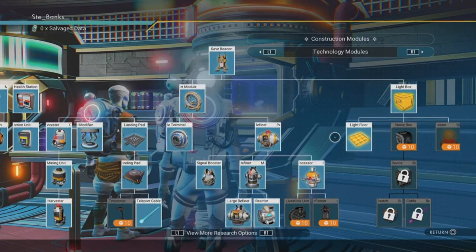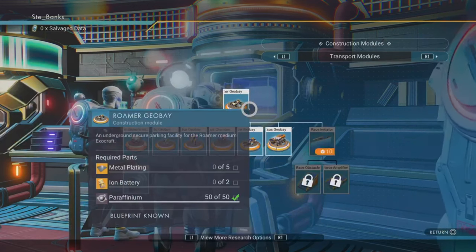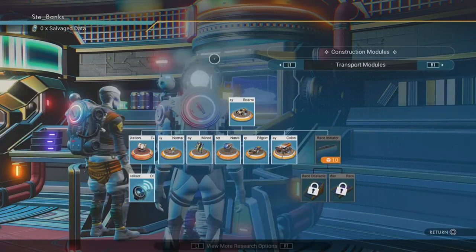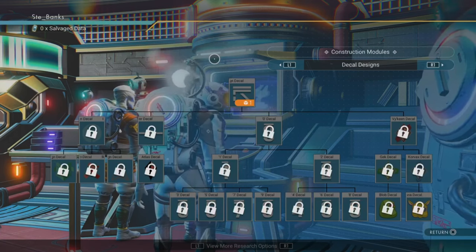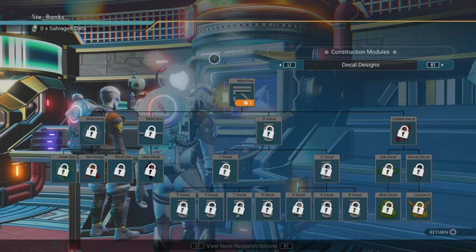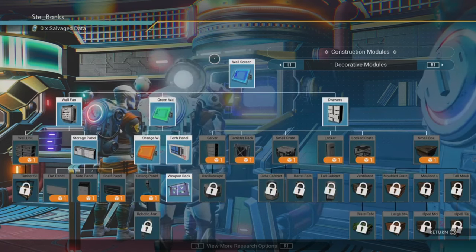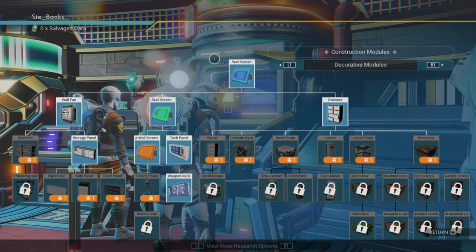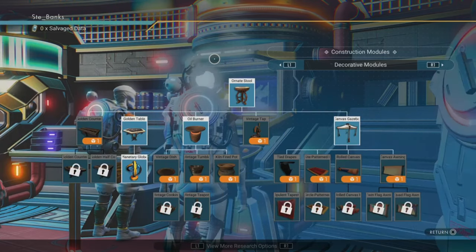There are a couple of ways to power your base constantly and depending on the size of your base I will go into detail for each of these methods. The absolute first thing we need is a bunch of salvage data, which you can find on most planets throughout the No Man's Sky cosmos. I'd say it's good to have a couple of stacks in your inventory so you can buy all the blueprints we need along with some technology modules.